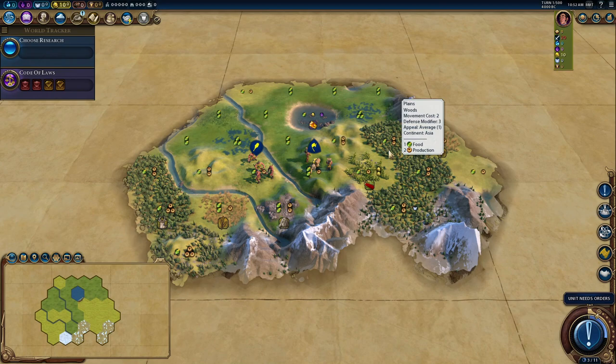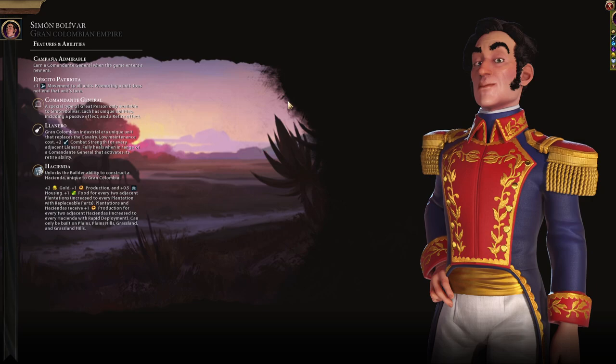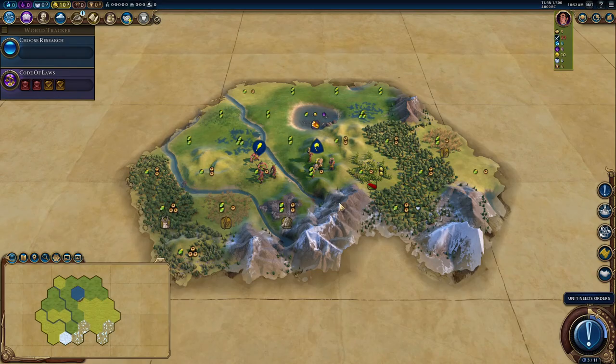Hello everybody and welcome. My name is Ursa Ryan and this is Civ 6, and today we're sponsored yet again by the letter G for Gran Colombia. Looking forward to this one — I haven't played with these people in a long time.